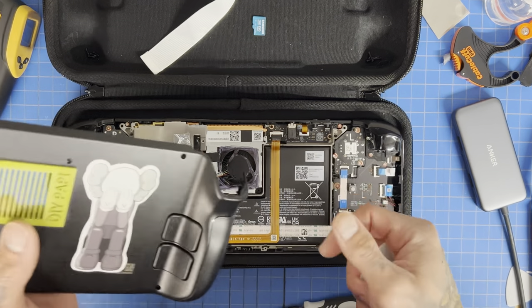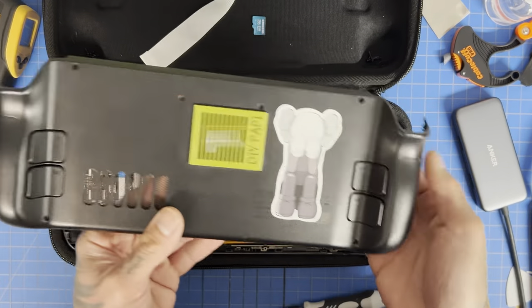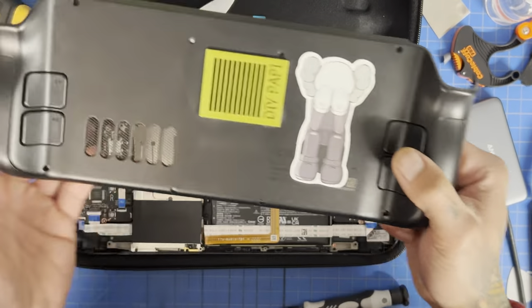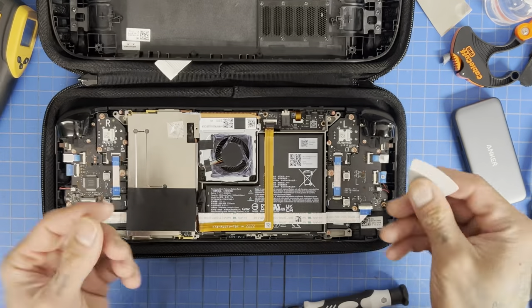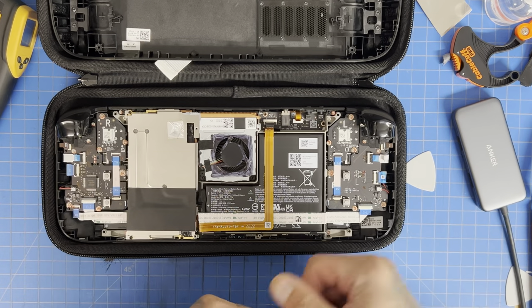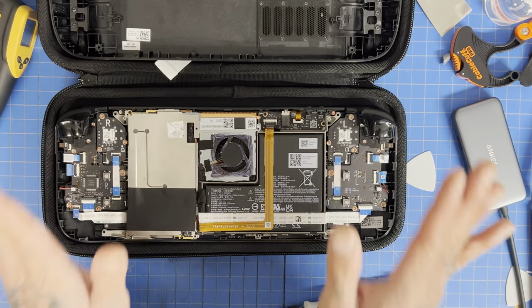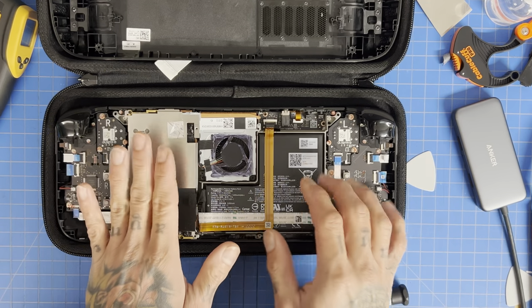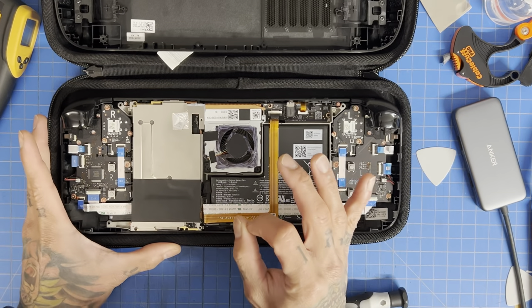We covered the original fan vent with a marker. The mod works great — you saw it firsthand: it dropped temps, made the fan quieter, and our game can run harder and smoother. This is not a completely stock system — we did cut a hole — but there is an inherent problem I found.